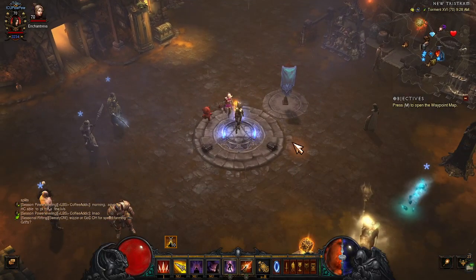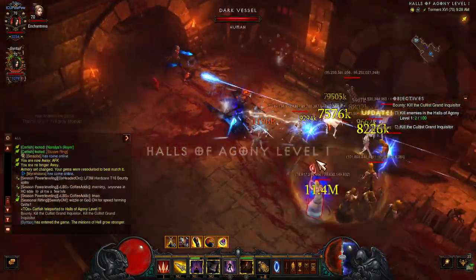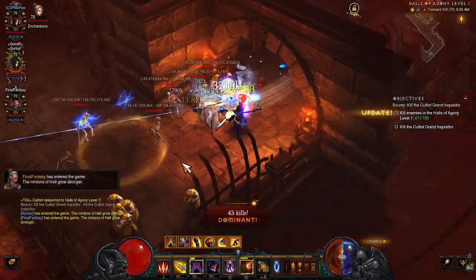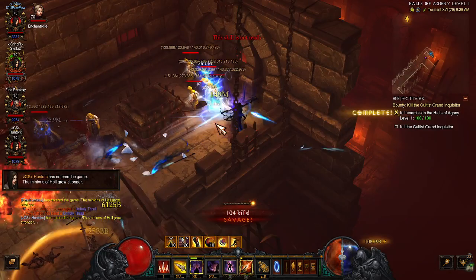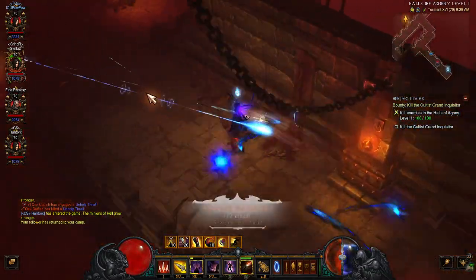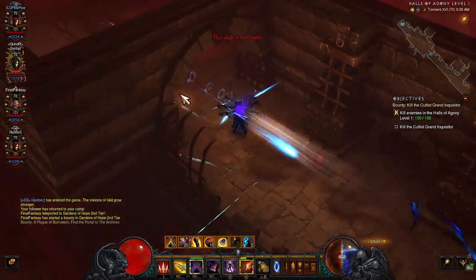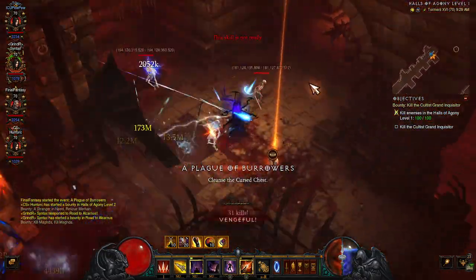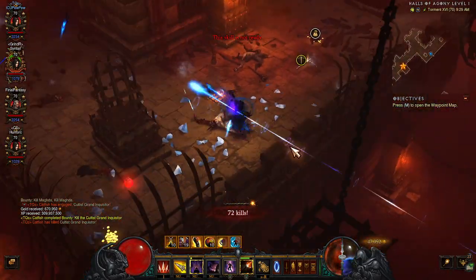I'm going to open the game to public and show you some bounties. The whole purpose of the build is to keep up Shadow Power and Vengeance as much as you can. It's super easy — you can basically count down how long Shadow Power lasts and just keep it up. For Vengeance, put it on a keybind you can spam and just keep pushing the button. You will never miss if you're spamming it. There's the first bounty — super easy, barely an inconvenience.